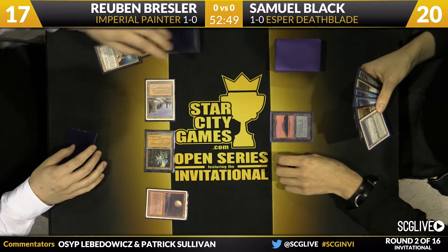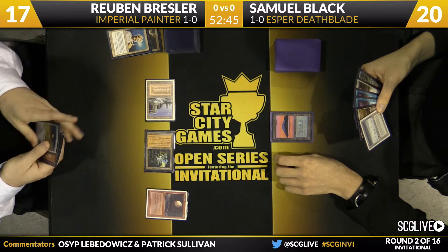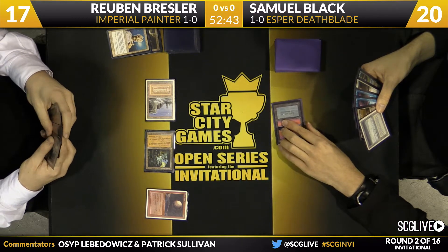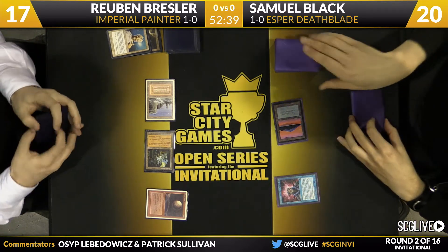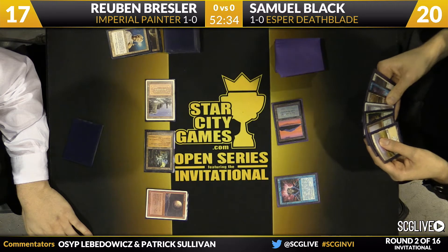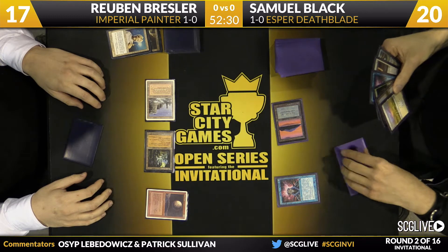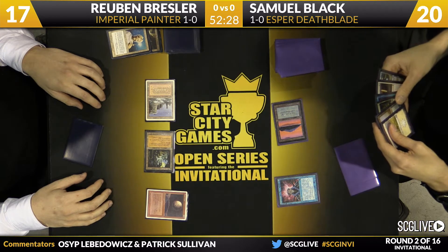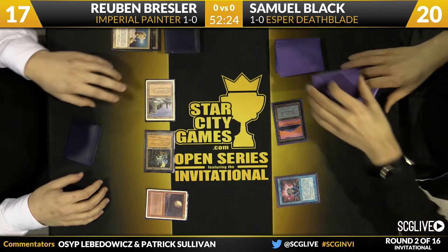Sam now has to decide if he wants to cast Brainstorm in response to dig for a Counterspell. Looking at his hand — it's a Tundra and a Marsh Flats — the game could potentially get quite challenging if he's not able to find more Basic Lands. He did find a Basic Plains, so he didn't find a Counterspell to stop the Blood Moon, but he's going to be able to navigate his way through. He can't cast that Jace because he doesn't have double blue yet, but at least he has access to white and blue mana now.